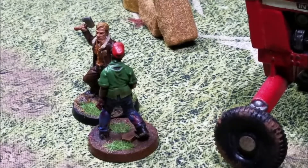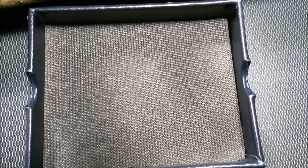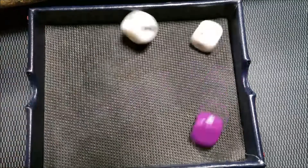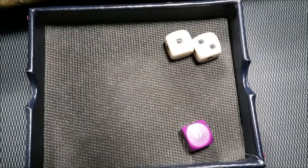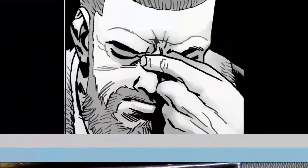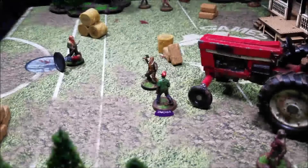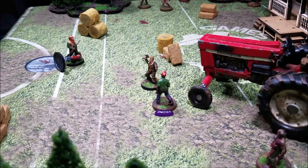Melee phase: threat increases by one back up to four. Rick rolls two white dice — one base, one for his hatchet — against the walker's one purple. With dual wield we can reroll one die. We beat the walker by default and knock him down, then reroll to try for a headshot and get a blank.